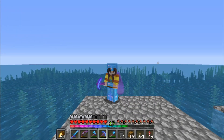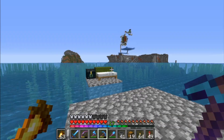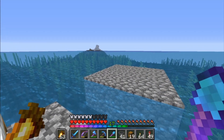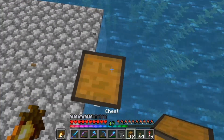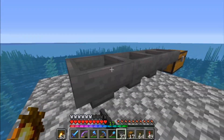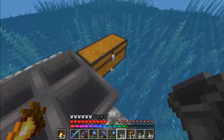To start the build, find an extremely flat area — which I've found because my base is in the ocean. Place a chest where you'll keep all your stuff, then make a five-by-five square with hoppers so that anything dropped on them ends up in those two chests.